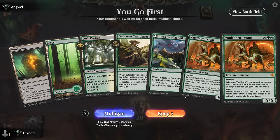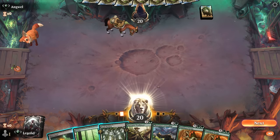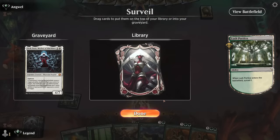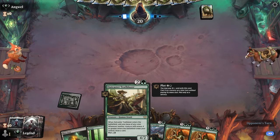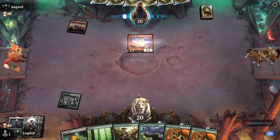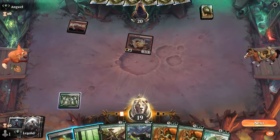We're on the play with what looks like a keepable hand — missing some interaction, so we might get run over by aggro. The hope is that we can ramp out our Tyrant to stabilize in time. Elish Norn is tempting but I think I need to look for more lands so we can reliably curve Invasion into Tyrant. Trailblazer can potentially be plotted so it gives us an extra mana, but if we're up against aggro, digging towards a Lockdown could also help.